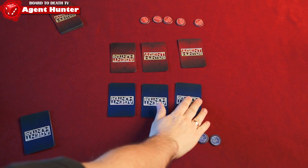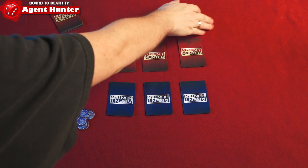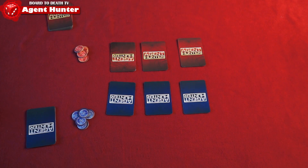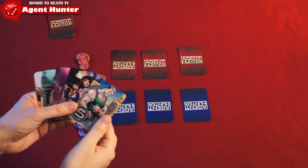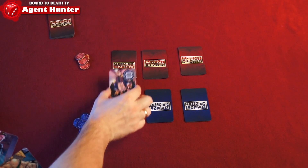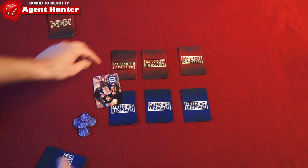On your turn, you must attack one of the opponent's safe houses using one of two actions, or switch an agent from your safe house with one from your hand. To attack a safe house from your hand, simply show a card from your hand and choose a safe house.